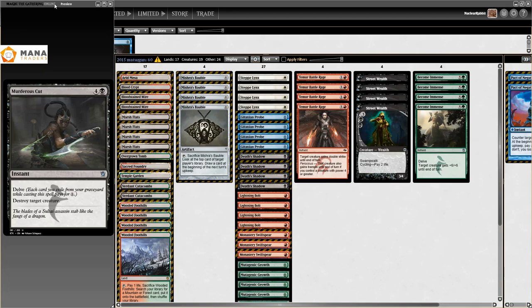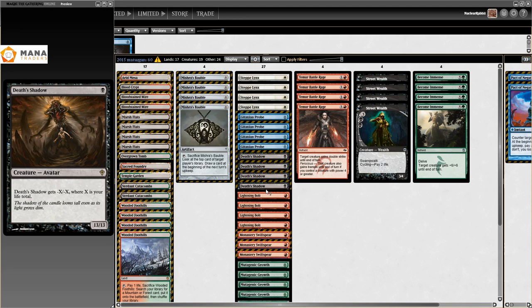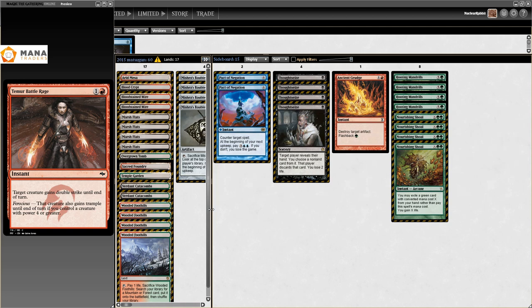On the same day, Matsugane also got a good finish - fourth place - and this is Death's Shadow's actual good first finish. Four Death's Shadows in the main board, Mutagenic Growth, Wild Nacatl. Congrats to Matsugane! This deck looked really sweet - I've played stuff very similar to this in Opens.